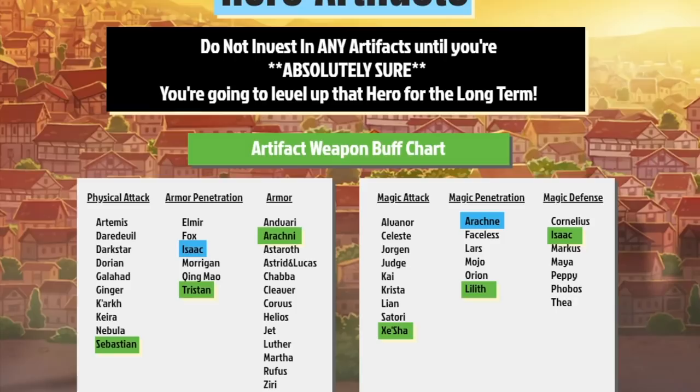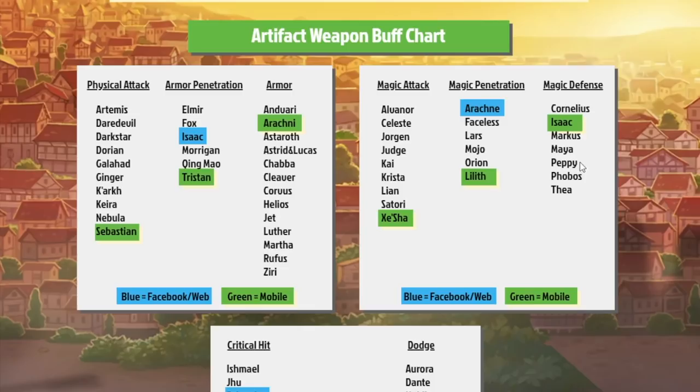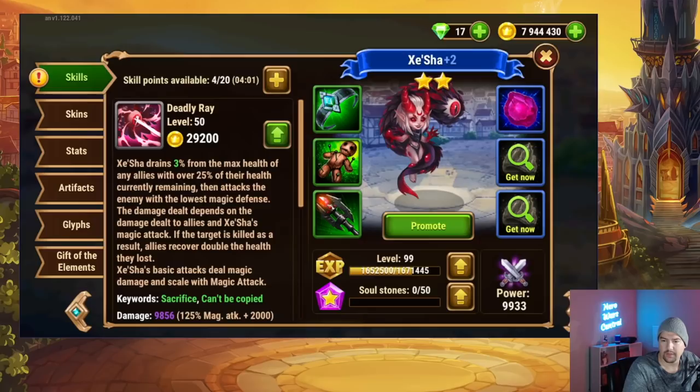This is a pretty boring strategy, so if we take a look at the artifact weapon options, there's not a lot of magic defense heroes in the list: Cornelius, Marcus, Maya, Pepe, Phobos, Anthea, and Isaac — who is mobile-only — is a magic defense artifact weapon hero as well. Having one or more of these heroes in your team would be a great way to slow down the damage output of Zisha, specifically on that single hero you're dealing with.